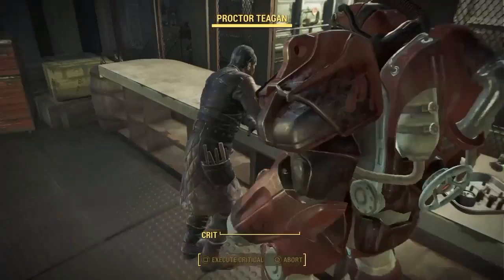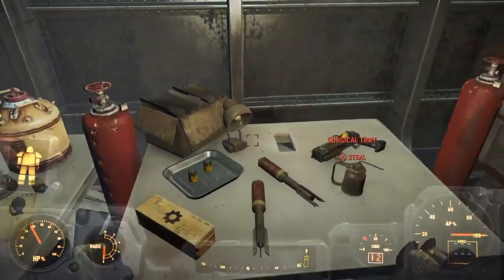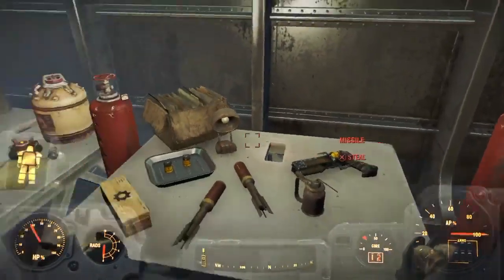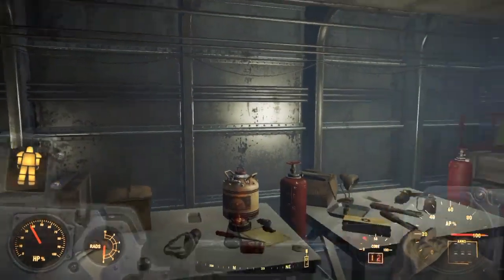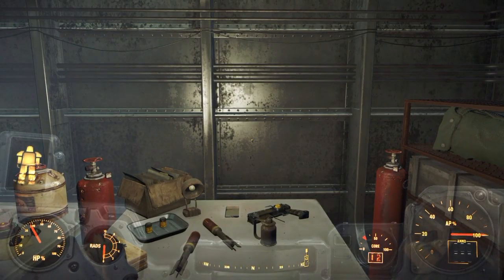Now when you're in here you're near a bunch of stuff. Don't actually steal it — hold X on PlayStation or A on Xbox. Once you hold it you should be able to pick it up and hold it in your hands like this.